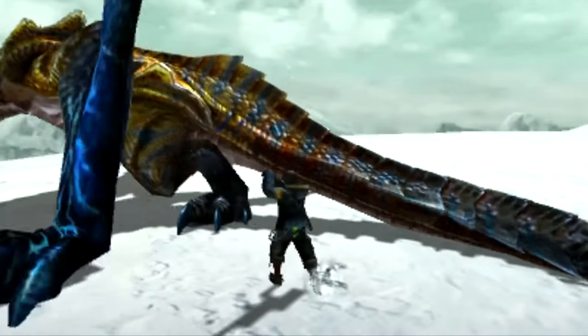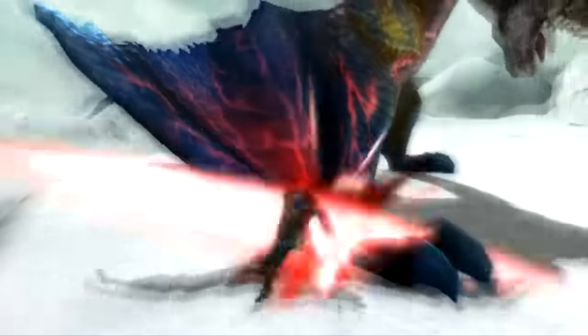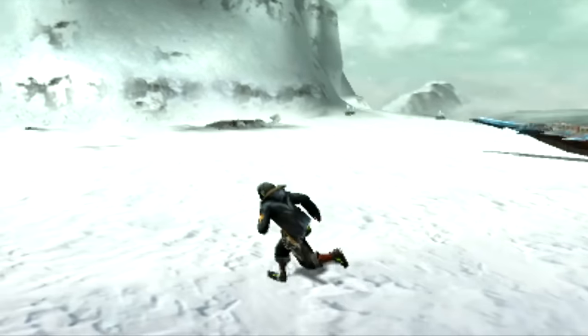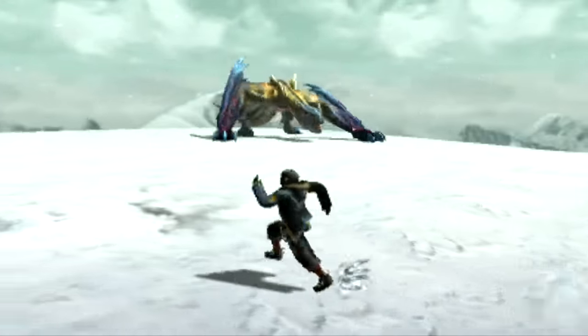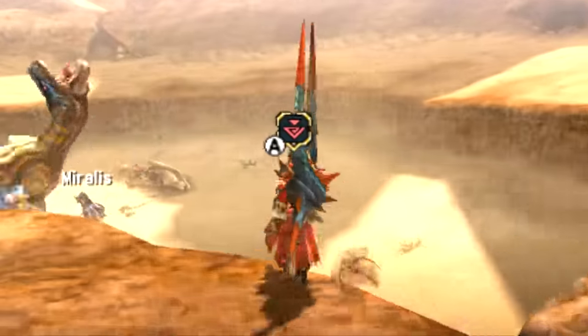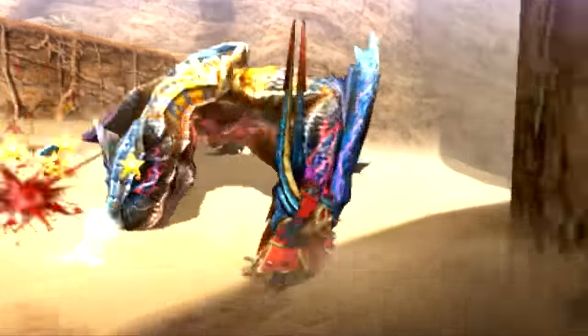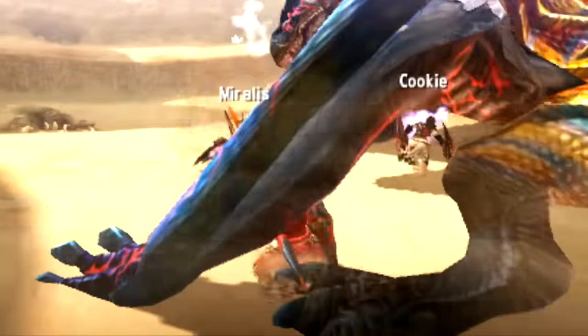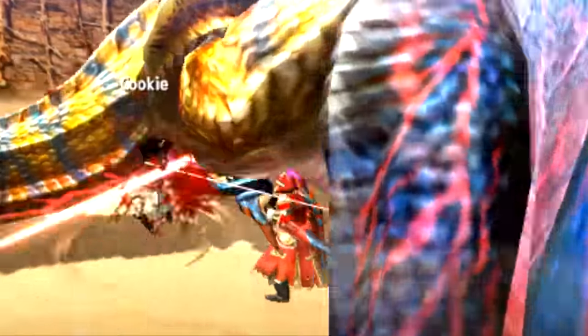A lot of his attacks retain some of the same abilities from standard Tigrex, but I will say the deviant Grimclaw Tigrex is a bit different from his standard counterpart — in my opinion he is a smarter fighter. His network of abilities is a little different: he has feints, cross-ups, mix-ups, and attacks you would normally see from standard Tigrex but he goes about them in a different way, making you think you'll be hit one way, then he changes it up, which makes him a pretty hard monster to fight.